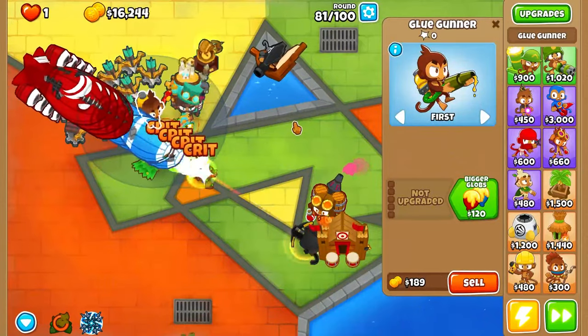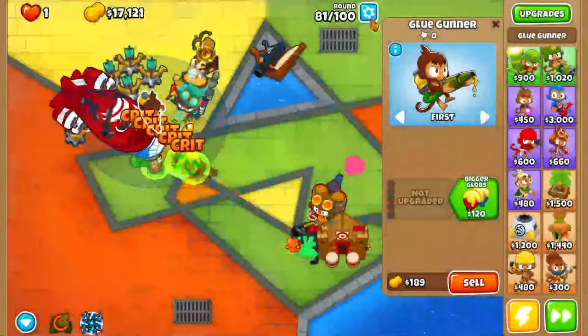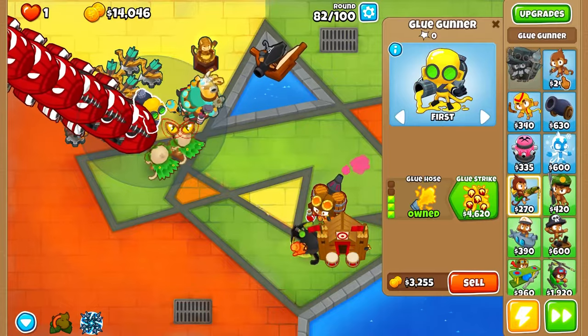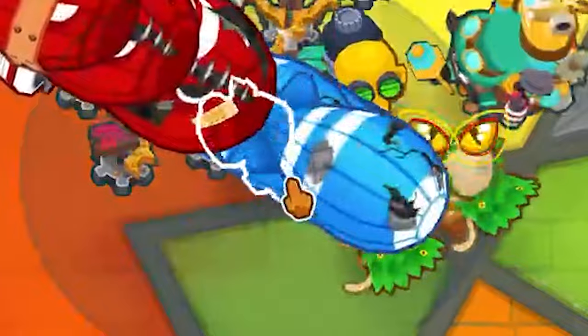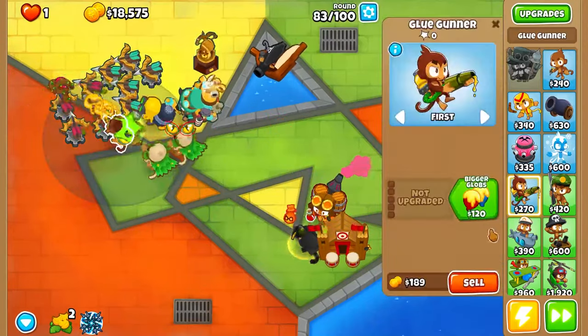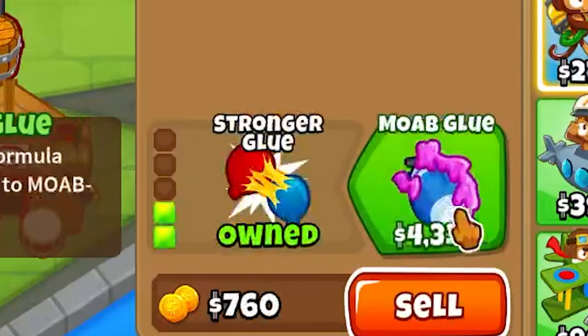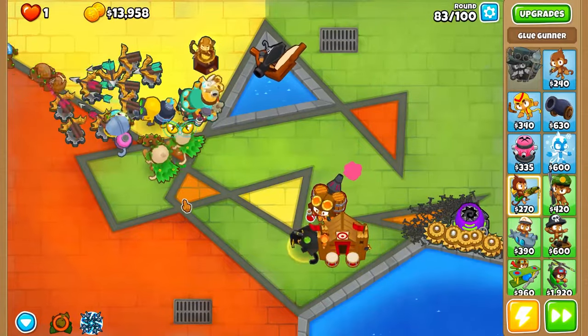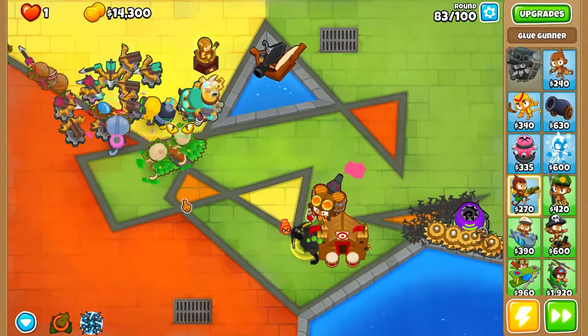You know what we could do? A Glue Gunner - bottom path would be better. We do Glue Hose for right now and then get another one. I need bottom path. There we go - bottom path. Stronger Glue, MOAB Glue, and we do Relentless Glue - why not? That would help us quite a bit. We already passed the ZOMG at round 80.